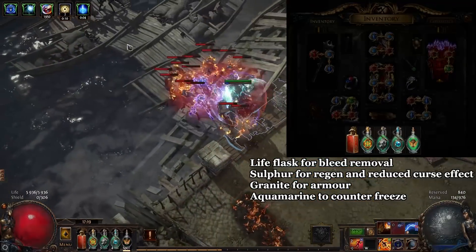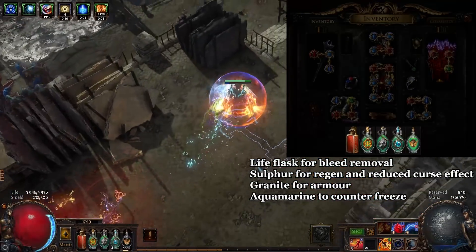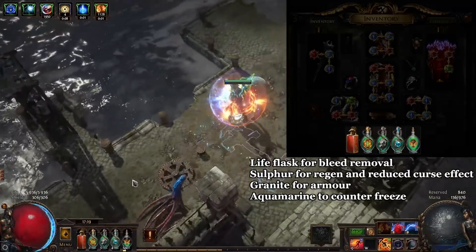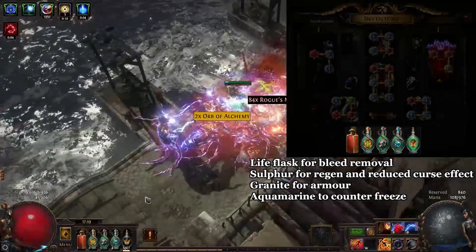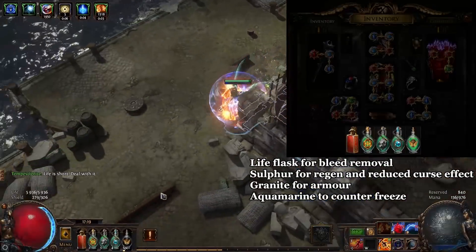For flasks, I picked Sulphur Flask for damage, as consecrated ground gives regeneration and reduces curse effect. Granite Flask for more armor, Aquamarine to counter freezes, a life flask with anti-bleed, and I barely use the life flask thanks to Rizlatas' soul for life flask recovery.